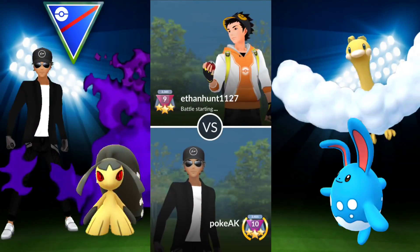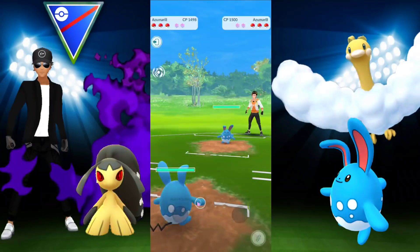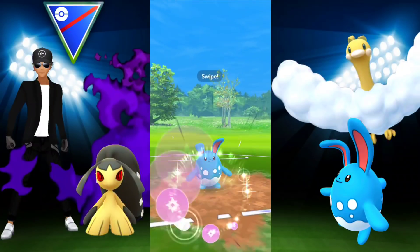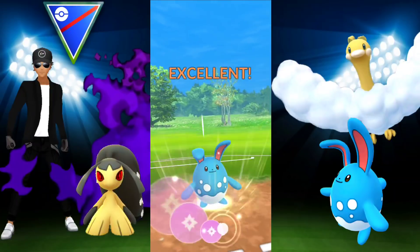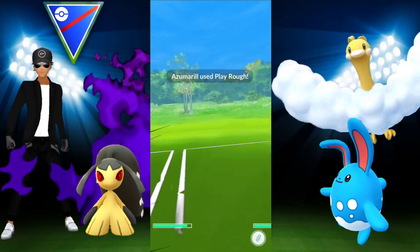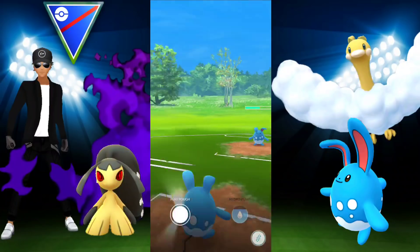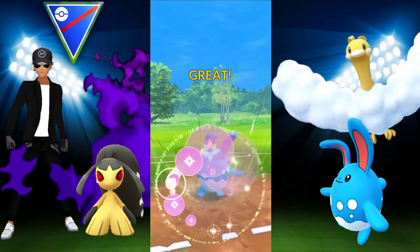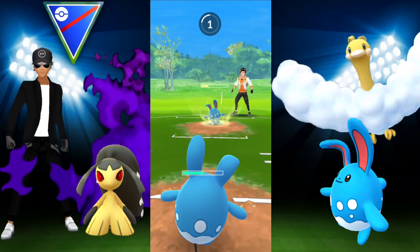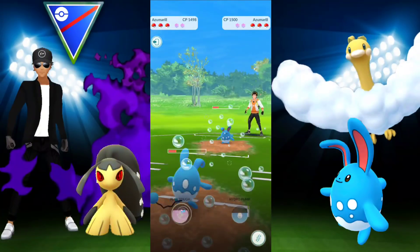We get matched up with them again. Now I know all I have to do is get rid of their Azumarill and Mawile will go to town on both the Registeel and Skarmory — both Steel types. We know we don't need to shield anything from their Azumarill since we know exactly what's on the team. Mawile is going to take the win for us. Whenever we bring it in, we'll shield whatever they throw at us and keep boosting Fire Fang.